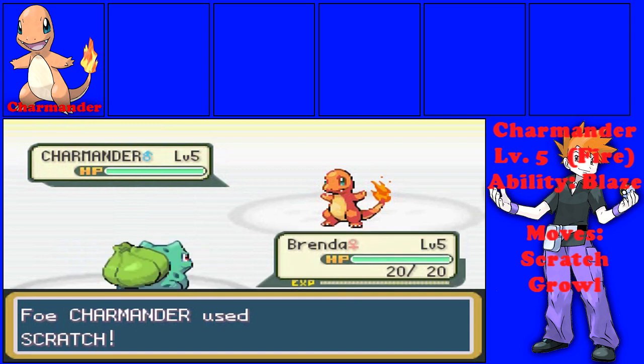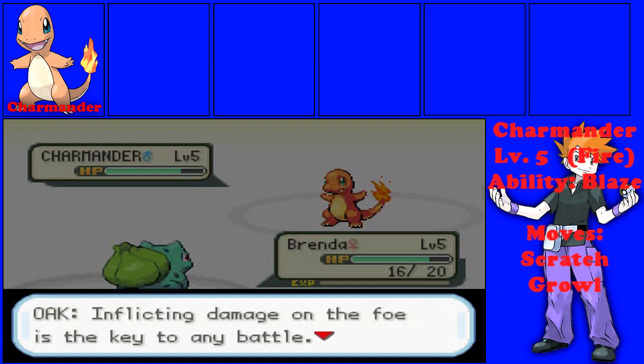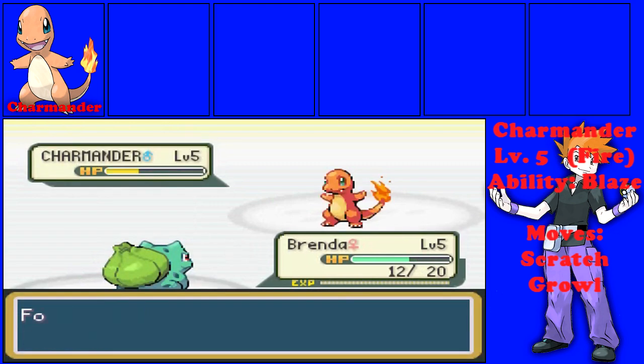If you have a Charmander, he's gonna have a Squirtle with Tackle and Tail Whip. And if you have a Squirtle, he's gonna have a Bulbasaur, level 5, Grass/Poison type, with Tackle and Growl. I also chose Bulbasaur because it automatically has a dual type, which I think is really good this early in the game.